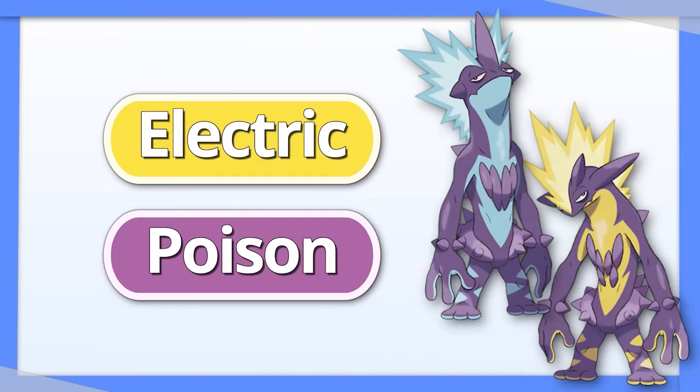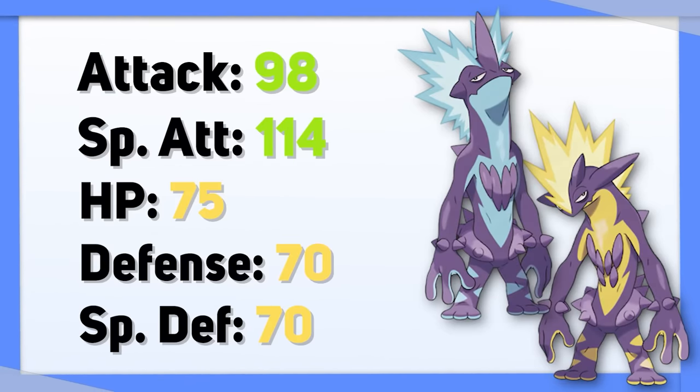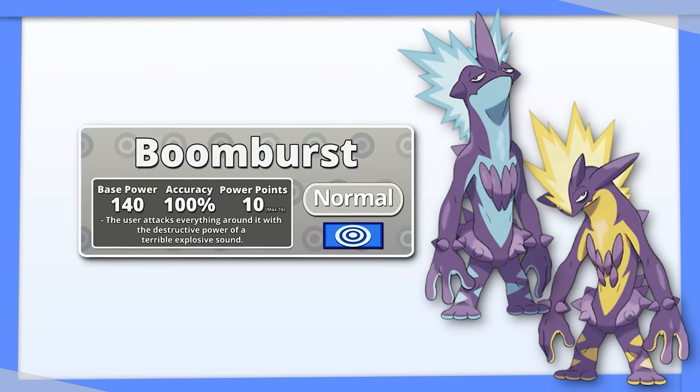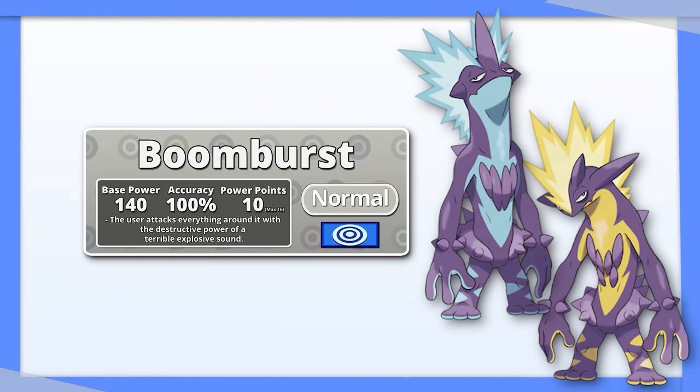Toxtricity actually has really good defensive typing; it just struggles because its stats are so bad. I like Tera Normal for it because it makes Boomburst even more powerful than it already was.